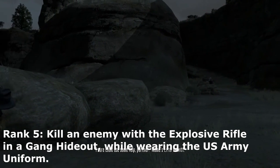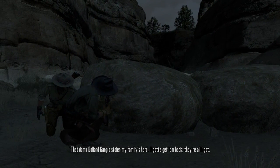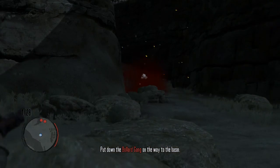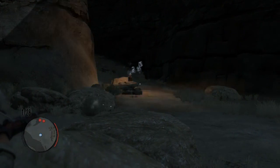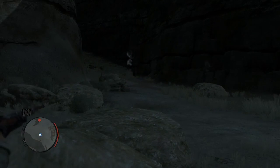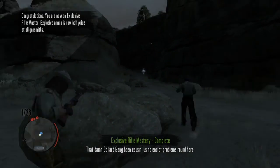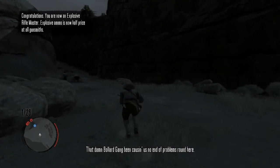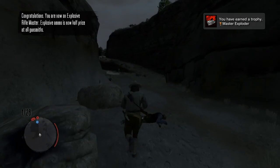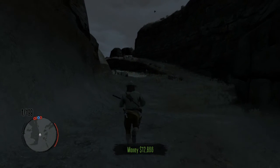Rank 5 — you have to complete the game for this. You have to kill an enemy with an Explosive Rifle in a gang hideout while wearing a US Army uniform, so you have to beat the game and finish with Jack. Once you do that, go to any gang hideout and shoot an enemy with the Explosive Rifle — aim around them, not directly at them. You are now Explosive Rifle Master — Explosive ammo is now half price at all gunsmiths, and you get a trophy: Master Exploder.